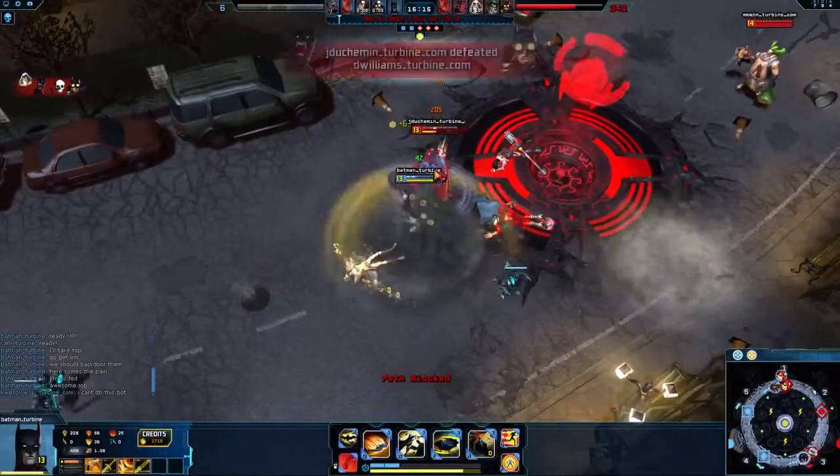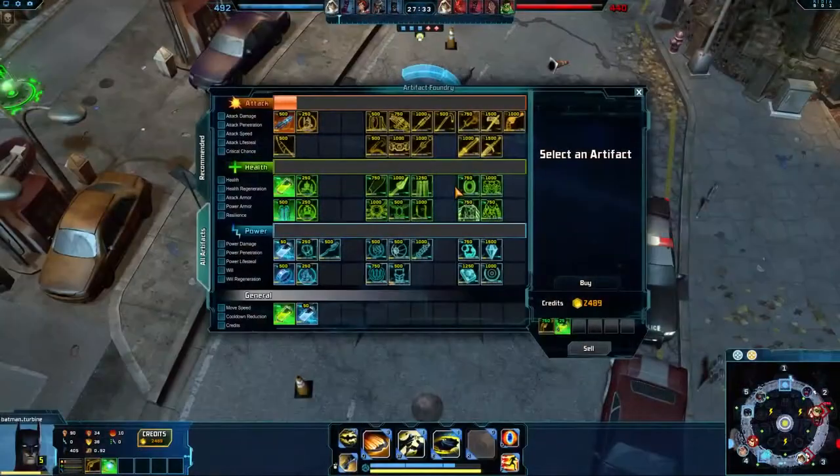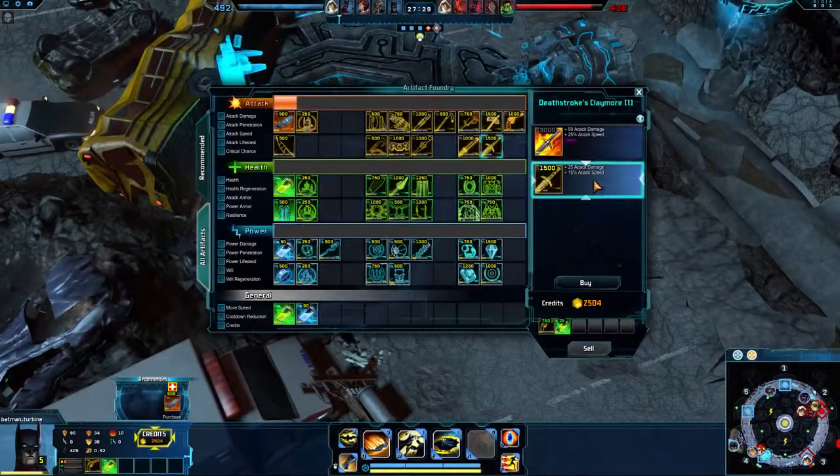Batman relies on dealing lots of attack damage and having enough durability to outlast his opponents. Strike a balance between artifacts with attack damage, life steal, and health to maximize your effectiveness.